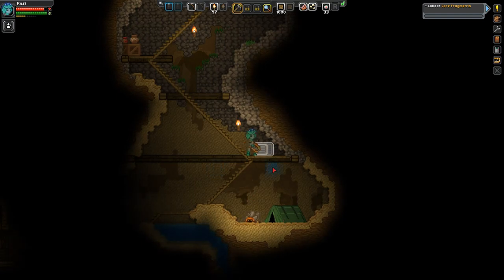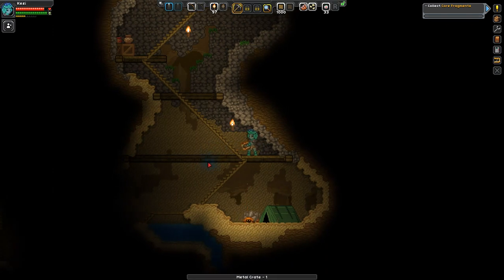Hello everyone and welcome back to Starbound where we are currently exploring inside of the core mines with our Florian mad scientist Kessie, who is examining these mysterious little aliens down here, wondering if they taste good roasted over an open fire. Speaking of which, we're getting a little bit hungry so let's go ahead and snack on some popcorn.